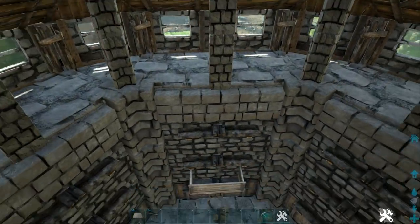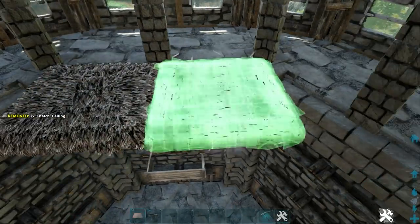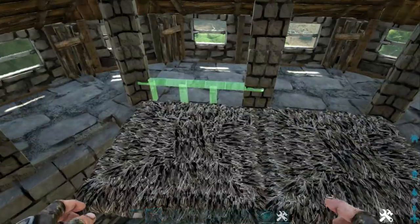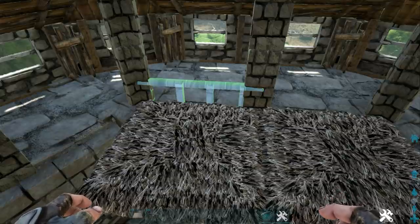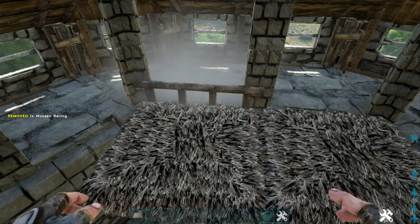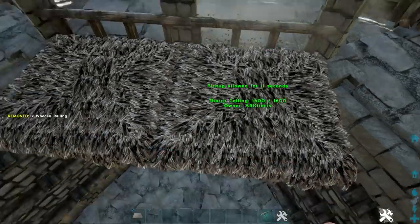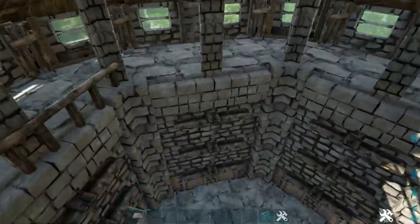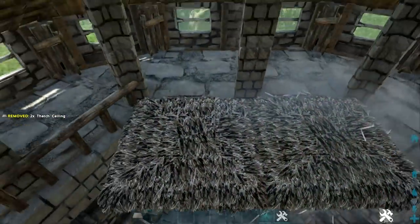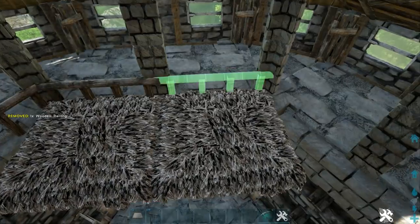Next head to our second floor and get out thatch ceilings — place them right here in front of these stone ceilings. Then get out wood railings and place them on the thatch ceilings. First rotate your snap point to get this snap point, then flip it to get this snap point and place it down. Add another one on this thatch ceiling — rotate then flip the snap point. Then pick up your thatch and the railings will remain. Go ahead and do this all the way around the second floor, placing thatch ceilings, then rotating and flipping your railing snap point on all of these spots.